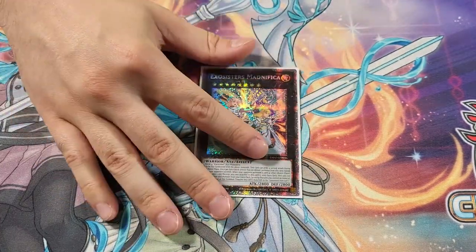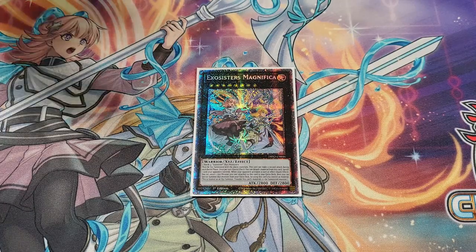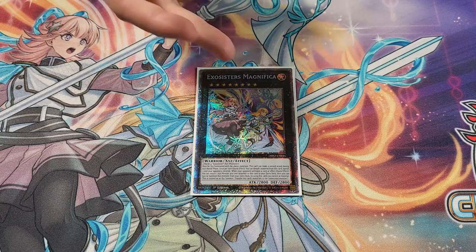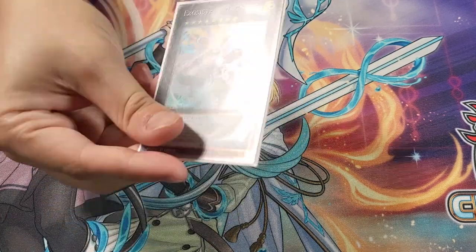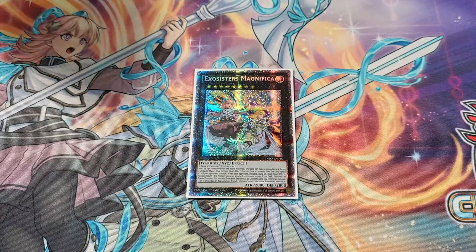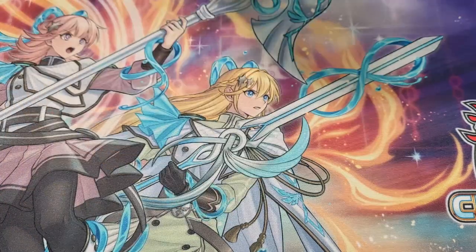Next up, we have one Exosister Magnifica. You can definitely play two of this, but I wanted to make room for other things in my extra deck. Two copies will come up more post Power of the Elements when I'm going for it more. As you can see, my build is definitely designed more to stun rather than combo, so multiple Magnifica isn't going to come up very often. But this card is insane — this is the reason the deck got a big boon in Dimension Force. She has multiple interrupts in herself, but also she's pretty good at clearing boards because she can get two attacks per Battle Phase, as well as be 2800 or 3600 depending on Gabrine. This card is a huge boost for the deck, and I cannot wait for Malpha in Power of the Elements.